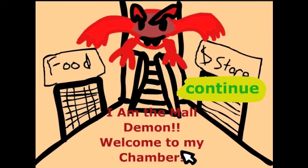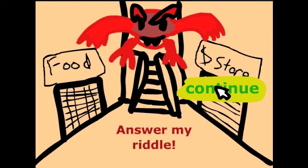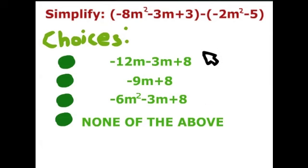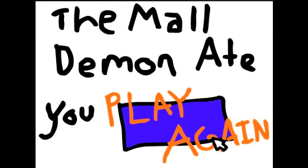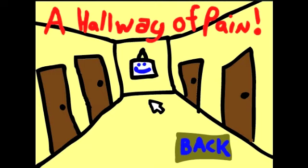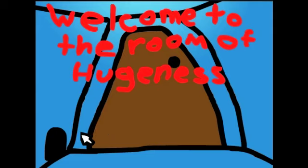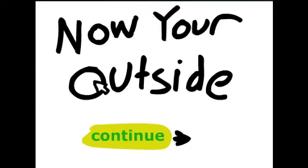'I am the mall demon, welcome to my chamber.' We got food and store. 'I challenge you to a battle of wits — answer my riddle.' I don't feel like doing any calculations, so let's pick none of the above. Incorrect — oh no, now you die. The mall demon ate you. Let's go back to my house and see if there are other rooms. I know this game is kind of telling me I have to go to the mall, but let's see what else my house has to offer.